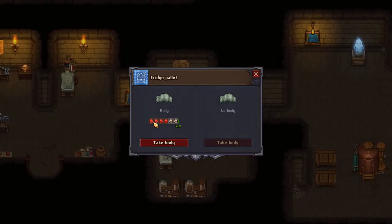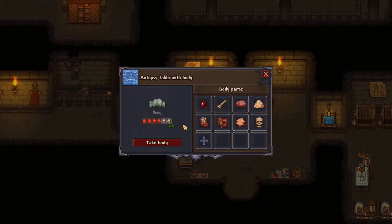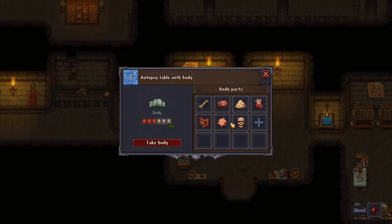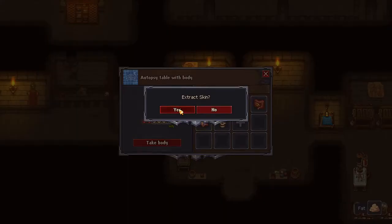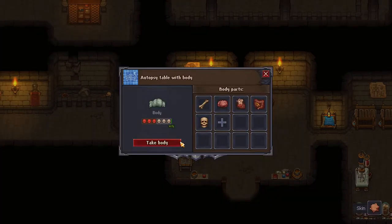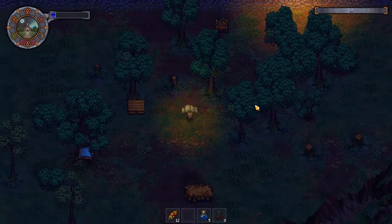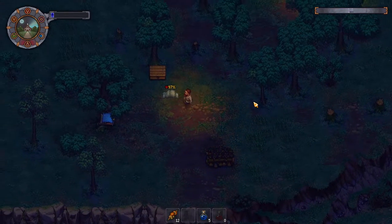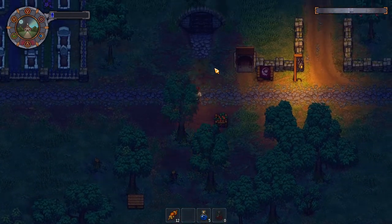Let's take a look at this guy. It's not looking great in my book as far as being able to save him. I'm just going to extract all the stuff and we're going to burn this one. We did get a soul fragment from that, and we'll use that next time.